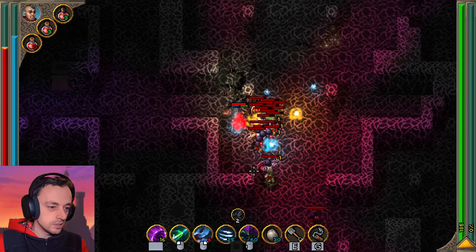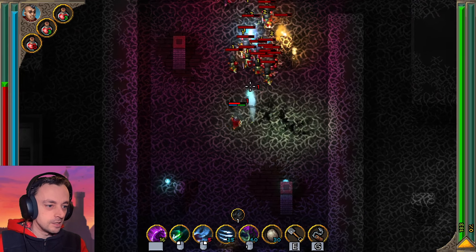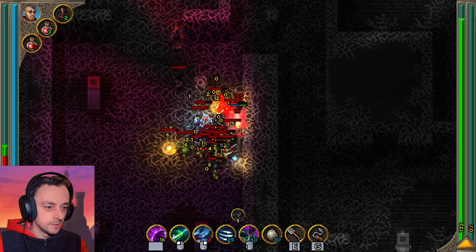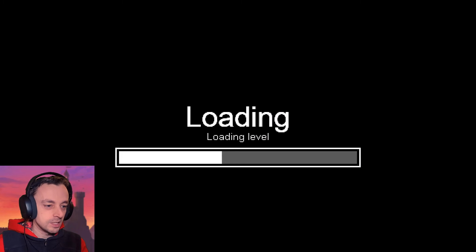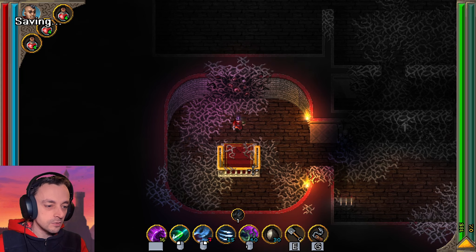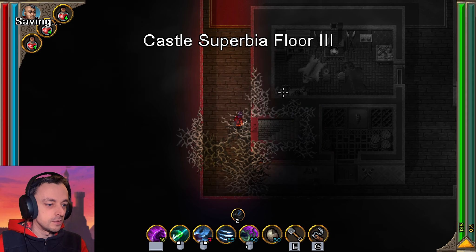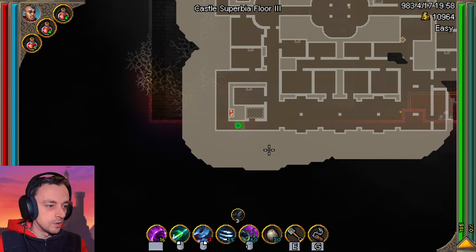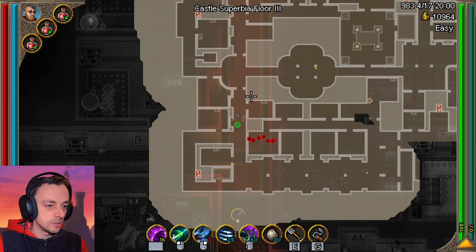Our quest is totally different. We were supposed to be finding the magic book of the wizard guy. This wasn't the quest — let's get out of here. It's forced me up here — no, it hasn't, I pressed the wrong one. We need to go down. Up is down, because that's the way this is going, so we're going up here.